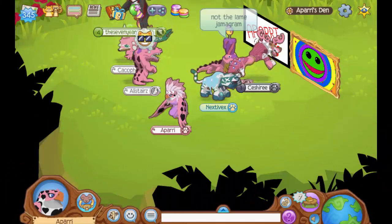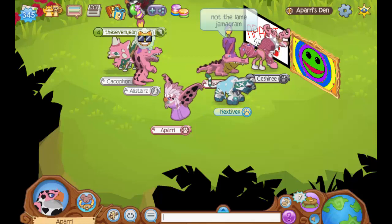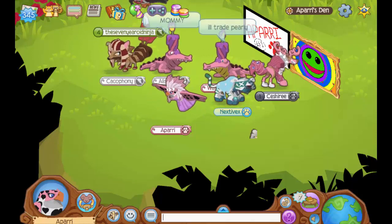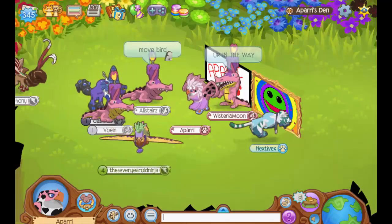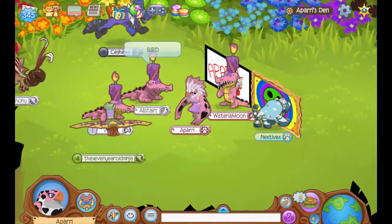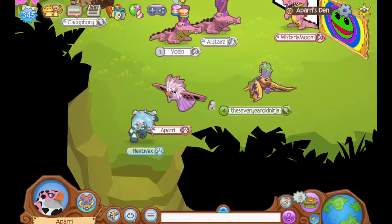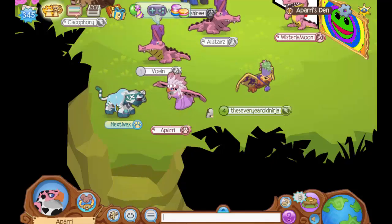Hey everyone, it's Sapari here and welcome back to another brand new Animal Jam video. Today I'm going to be showing you guys something really awesome and cool that just came out in yesterday's Animal Jam update. Wow, look at all these crocodiles in my den — and Wisteria is sitting right in front of the autograph. Okay, so now let's get into the main point of this video.